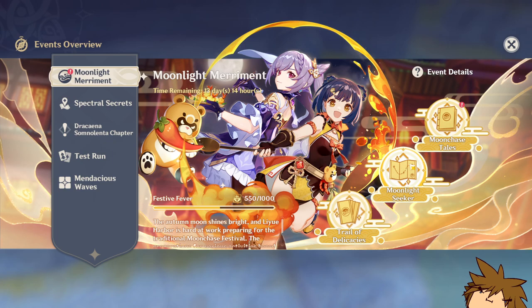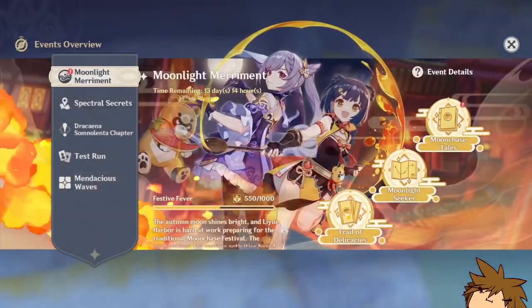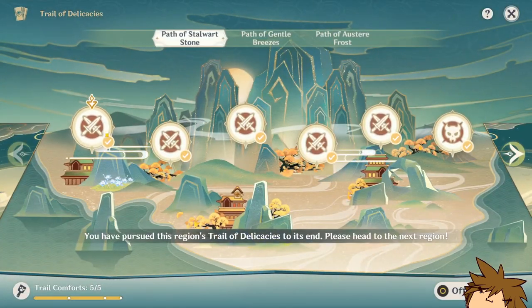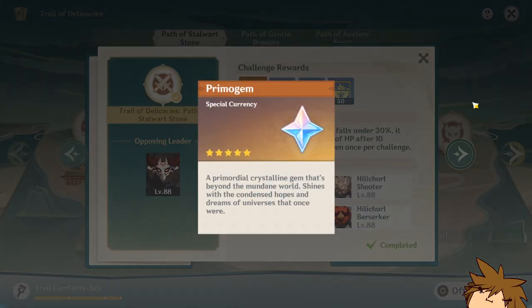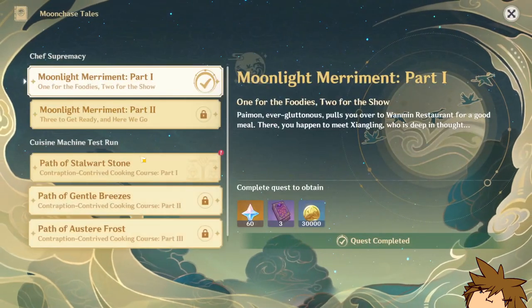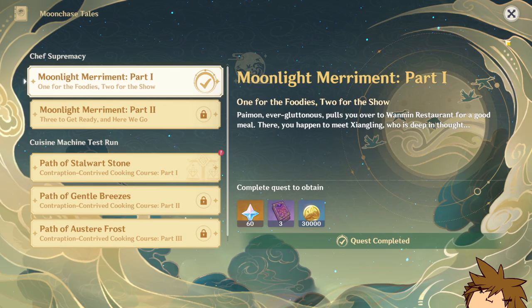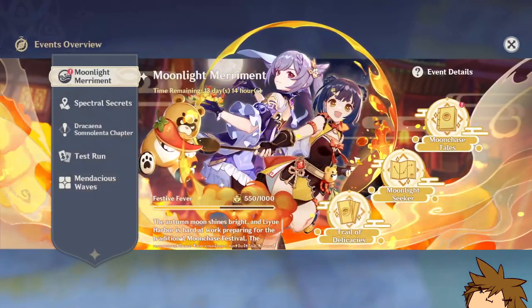You also unlock something called the Trail of Delicacies, where you just fight monsters and get primogems. You also get some Festive Fever — I'm not quite sure what that's for, but find out I guess. And then you also have some other quests here that you can probably do as well.